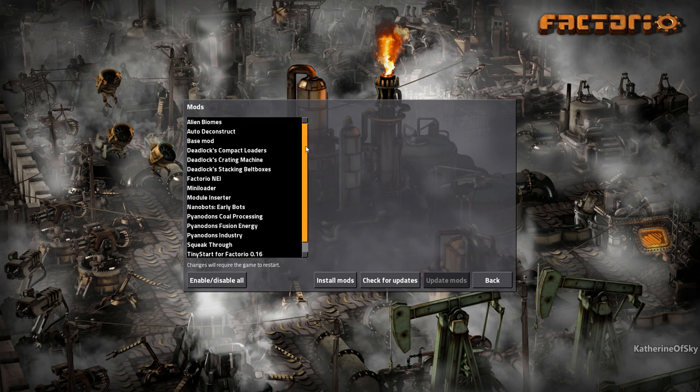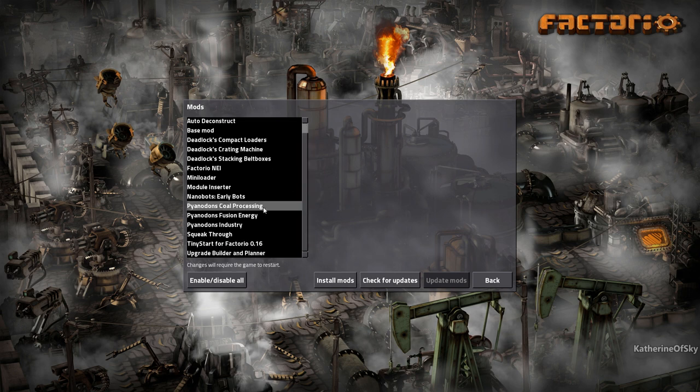The main mods for this series are going to be Pianodon's Coal Processing, Fusion Energy, and Industry. These are major mods that change the progress of the game — they change research and all kinds of stuff like that. So it's going to be kind of interesting to play this.